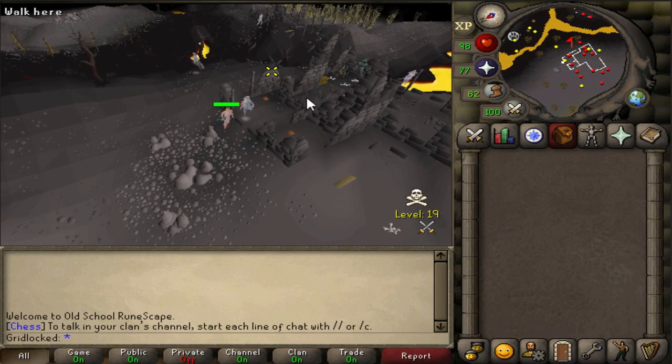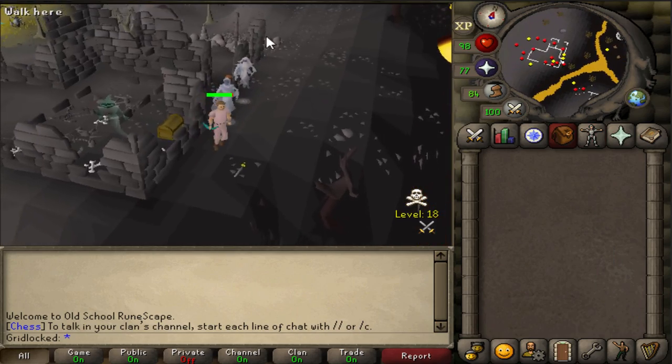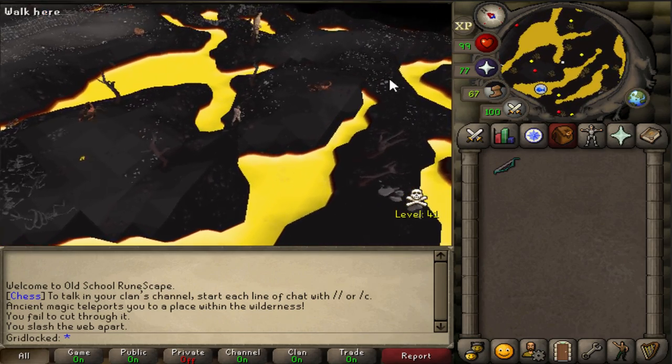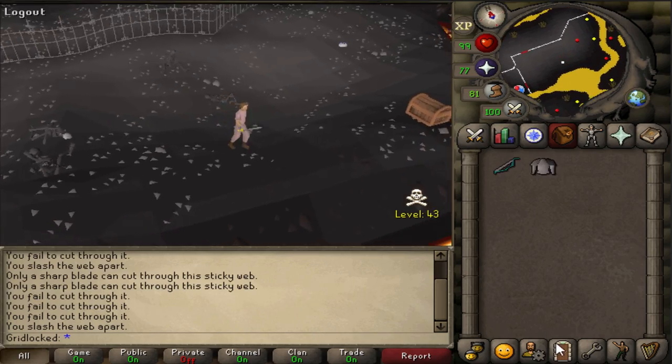To start this off, I want to go and loot steel plate bodies and high alch them at the Fountain of Rune, and I need a slash weapon for that, so I'm going to come over here and loot this steel sword. I really could have chosen just about any other weapon, but what sort of challenge would it have been if I went with a decent weapon? Okay, we're going to collect 27 of these.